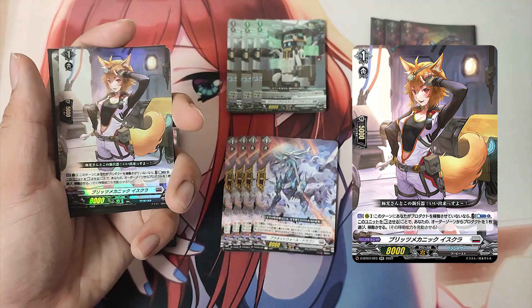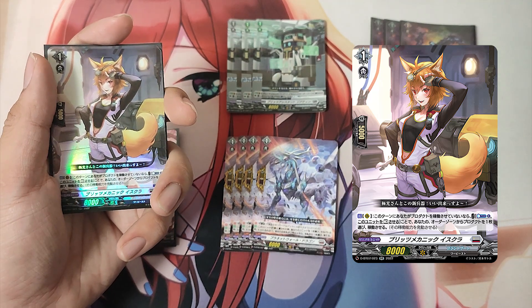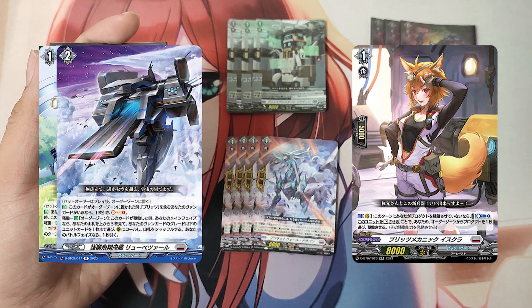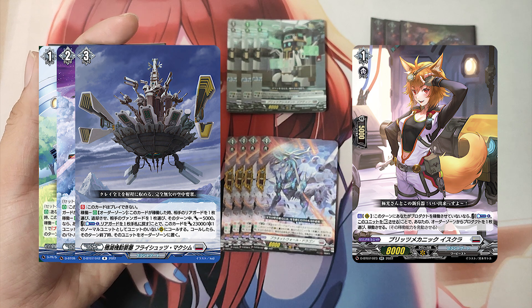The Grade 1, Blitz Mechanic Iskra. Skill: Action as a rear guard — if you do not operate a product this turn, cost counter blast 1 and rest this unit. If the cost is paid, choose a product from your order zone and operate it, activating its operate ability.